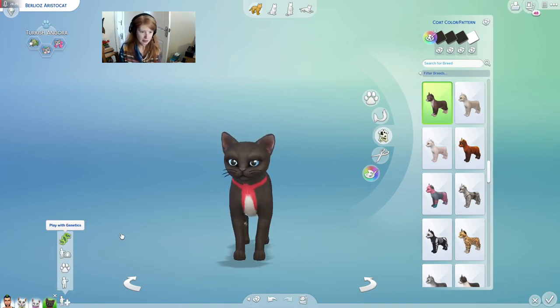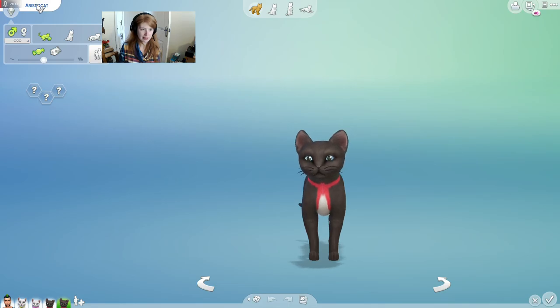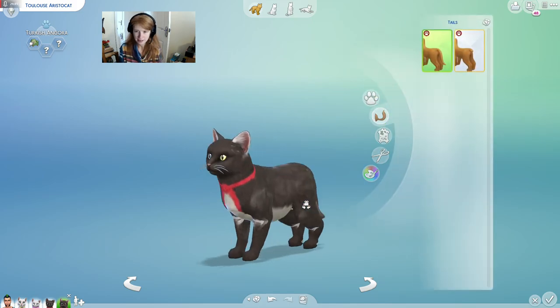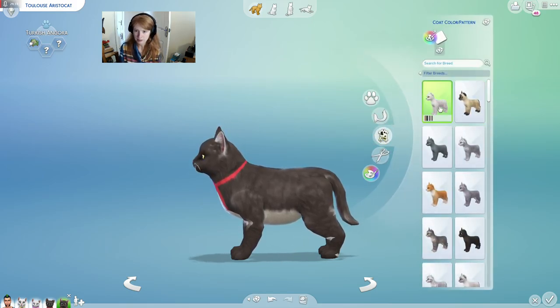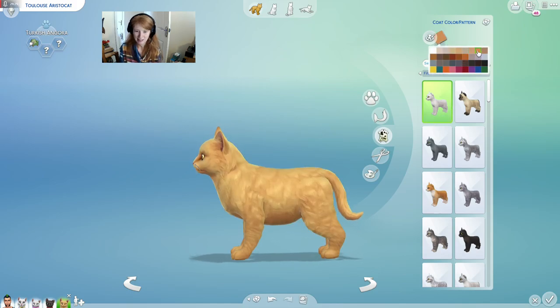So now we need to play with genetics and create his brother. This is Toulouse. He is a Turkish Angora — just stick with the same breed. His tail is probably the thinner tail as well, so let's just make that a bit thinner. His coat colour is all one colour, but we want it to be sort of a more orangey. Let's get rid of pink. He's a very orange cat — sort of an orangey-brown, actually. I'd say that's a good colour.